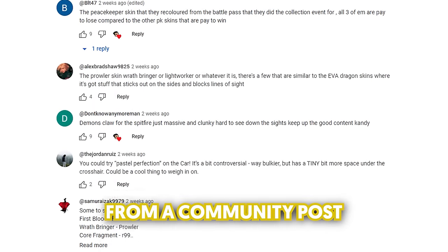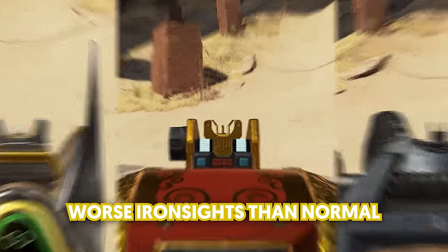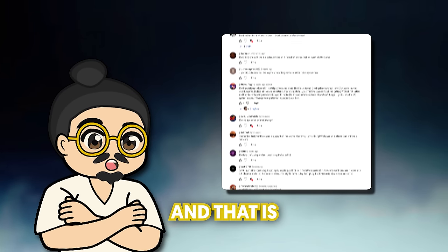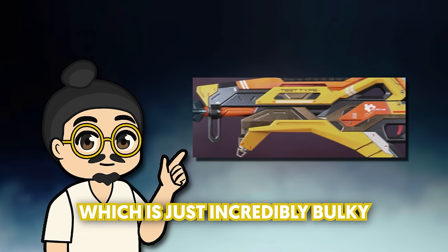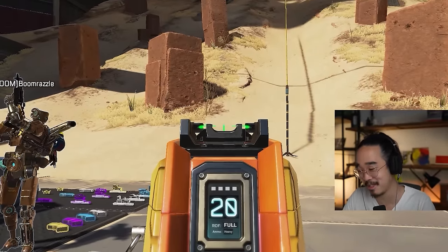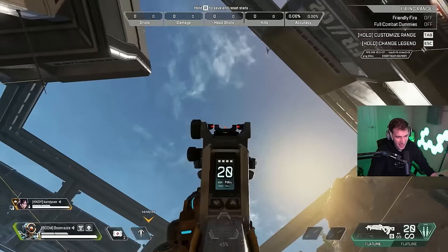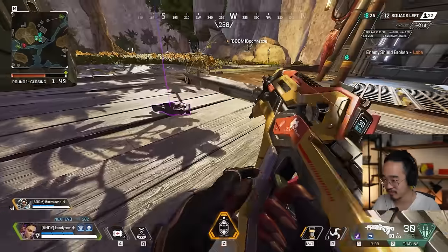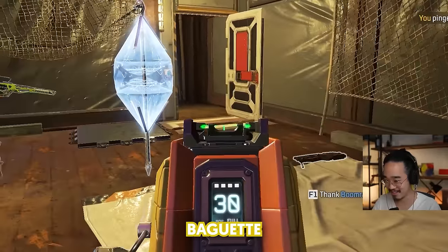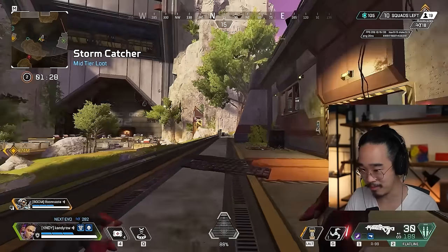Today I want to go over some comments from a community post where I asked people what they thought were some pay to lose gun skins. These skins would have worse iron sights than normal, and my challenge today would be to get a win using them. Our first pay to lose skin was suggested by a ton of you - the Revelations Flatline skin, which is just incredibly bulky compared to even the stock Flatline skin. Pay to lose, baby.